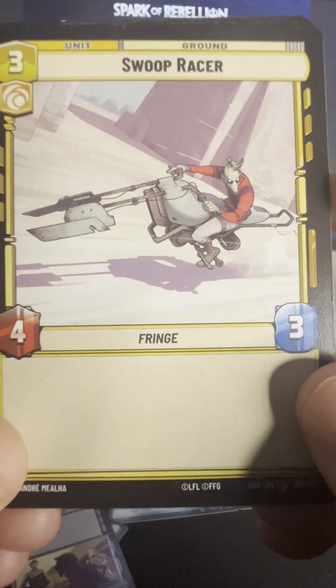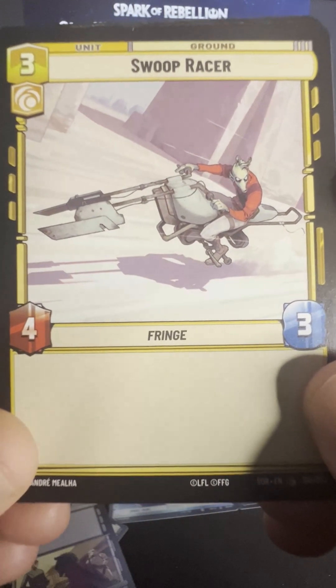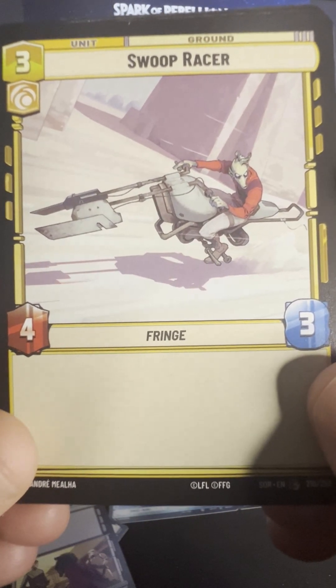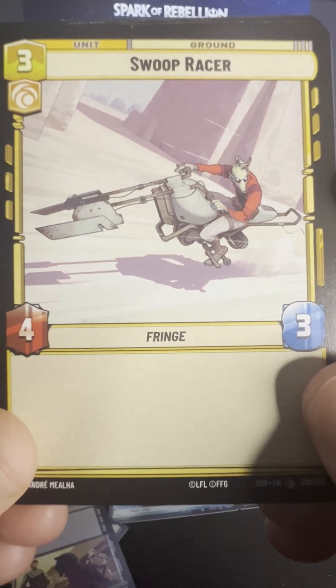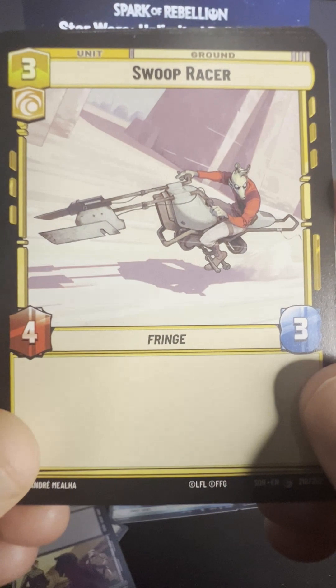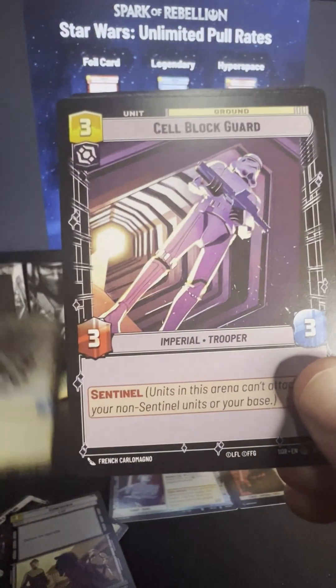We got Swoops. There's a little Rodian on the swoop — he's got his little mohawk going. Fringe — I don't know what that means — but just another battle unit.